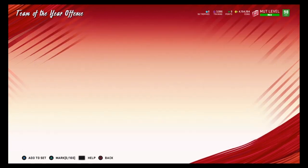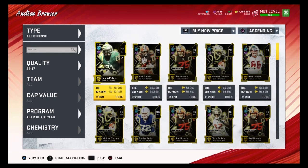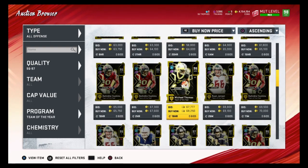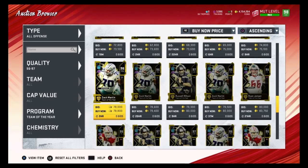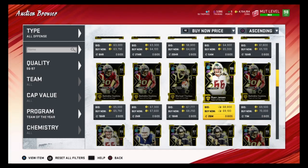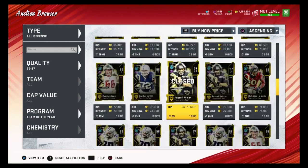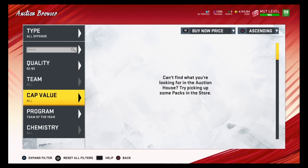For Team of the Year Offense you need one 93 overall, two 91s, one 89, and one 87. It usually costs around 50 to 60,000 coins to finish. If you pull the worst player you lose about 10,000 coins at most. The best pulls are George Kittle — about 30k profit — and Zach Martin — about 20 to 30k profit. Russell Wilson and DeAndre Hopkins are also solid. Right now I'd actually recommend Specialist over Offense since Offense is a bit riskier for similar rewards.